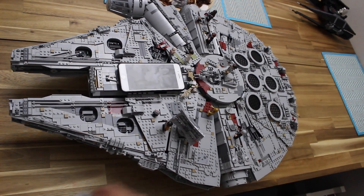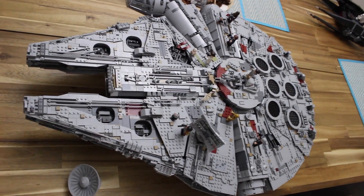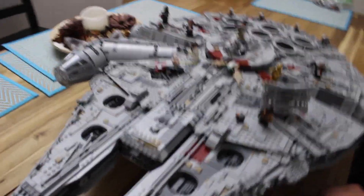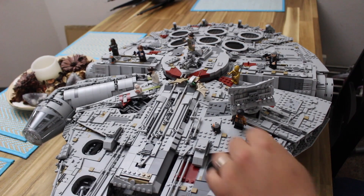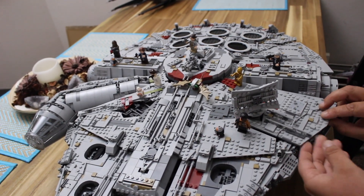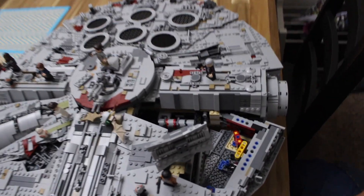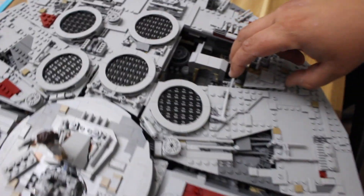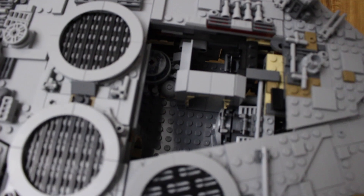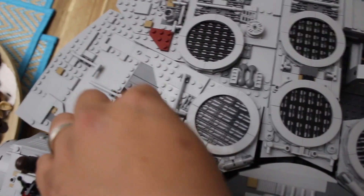This doesn't go there — it's a spare radar dish in case this one breaks. The one thing I don't particularly like is that all these upper pieces are just kind of laid in there — they're not really attached to anything. You can take them off and play with it. Here's the hollow chest room, and here are the escape pods. These are on backwards — they have to go this way, so I have to fix that.